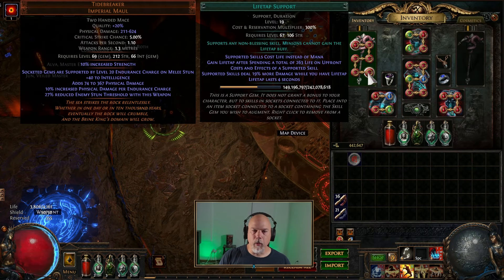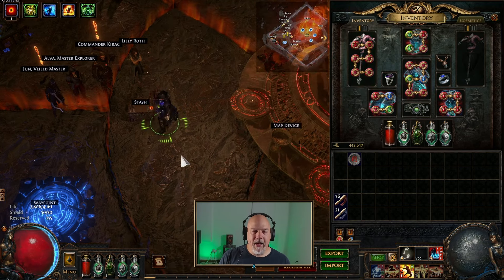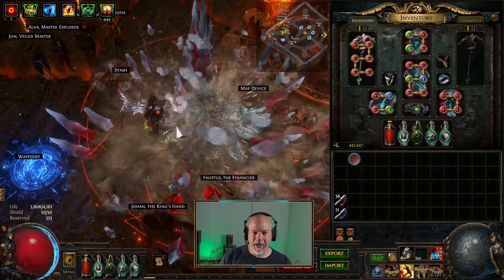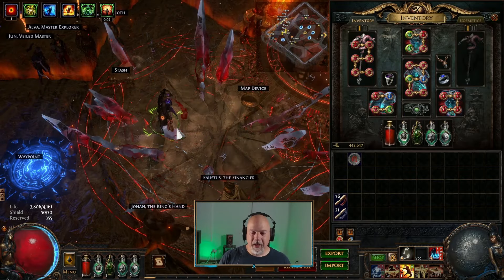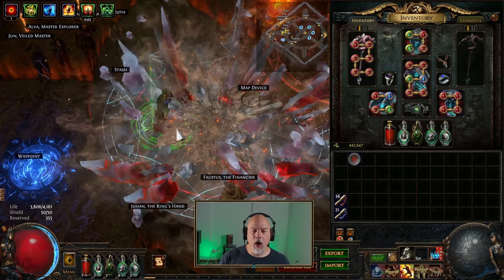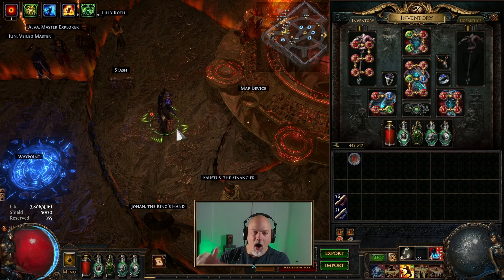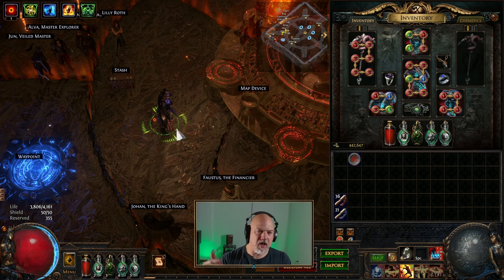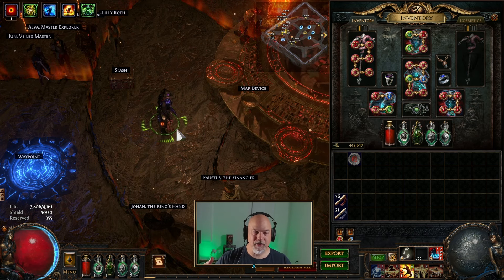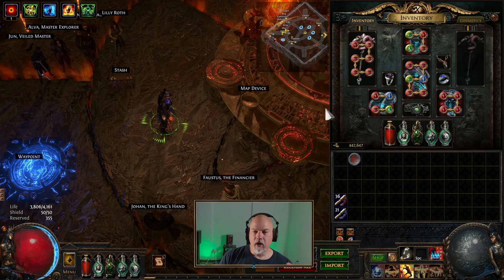I've got Leap Slam, Faster Attacks, and Life Tap up here with Haste. You need Haste on this because this is a horrendously slow build — not for the DPS, but because if I turn Haste off this just becomes a very slow attack. It's so slow that when you get into a pack of monsters you almost can't get the attack off before the monsters have staggered or stunned you. So I had to put Haste on here, and that's also why attack speed would be great on a Slayer.